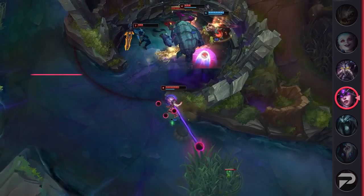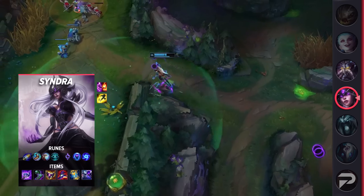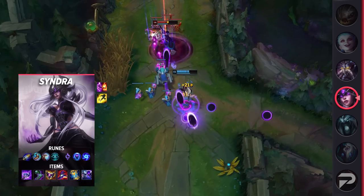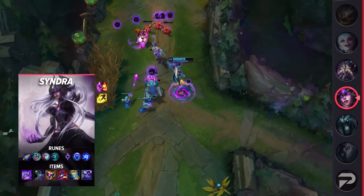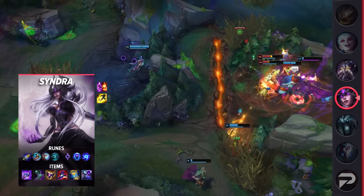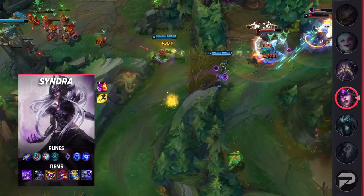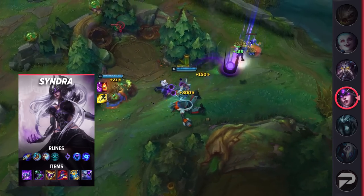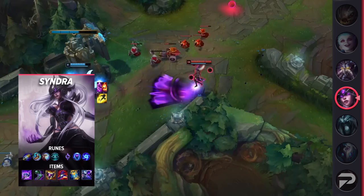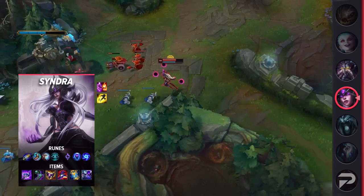For those of you looking to play her, let's take a look at her build. You're going to be taking Flash and your choice of either Teleport or Ignite as your summoner spells. Teleport is usually a safer option, but if you're confident in your ability to kill your laner, feel free to take Ignite. Your runes will consist of First Strike, Magical Footwear, Minion Dematerializer, Cosmic Insight, Transcendence, and Gathering Storm. These runes will not only give you bonus damage, but will help you gain an early lead so you can scale easier as well. As for your items, you'll be building Luden's, Sorcerer's Shoes, Shadowflame, Rabadon's, Zhonya's, and finish off with either Void Staff or Banshee's Veil.